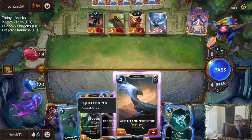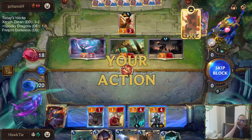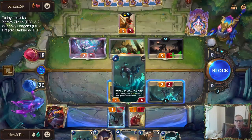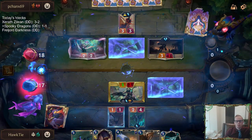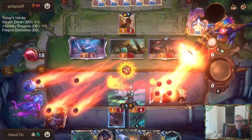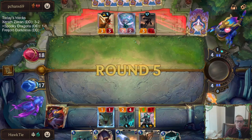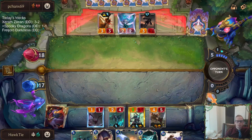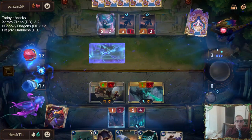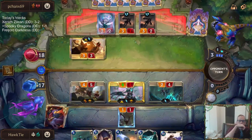The good thing about not killing Legion Grenadier right there is they didn't get one damage for Gangplank. But of course they could block here and then get that damage for Gangplank. One-two attack — oh, they do have Misfortune. Maybe better play Whiteflame Protector this round... no, because I'm going to want to play Screeching Dragon next round. I can't throw Shyvana in front of Misfortune if it dies. No reinforcement — try me.